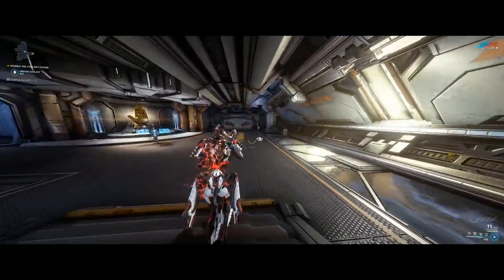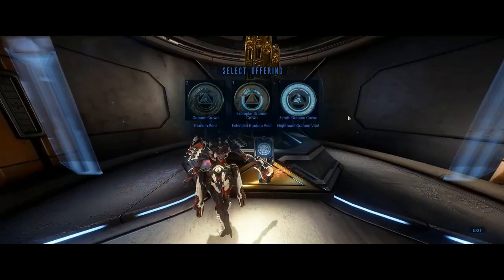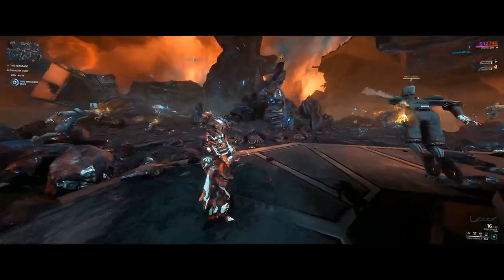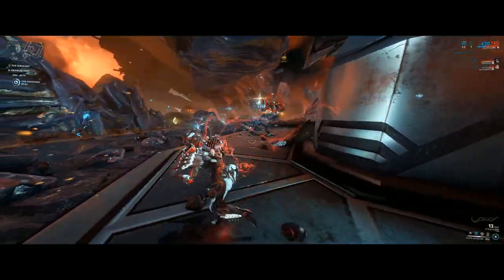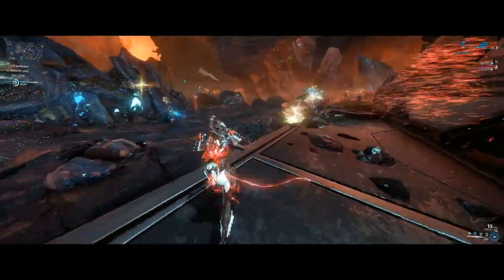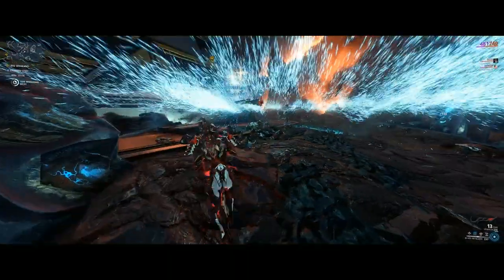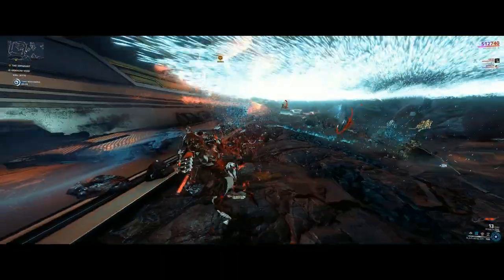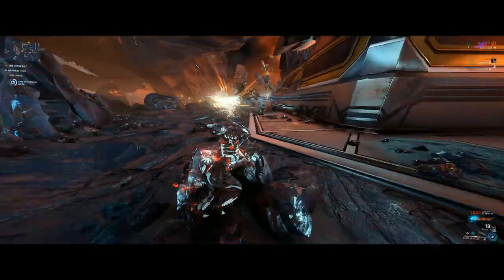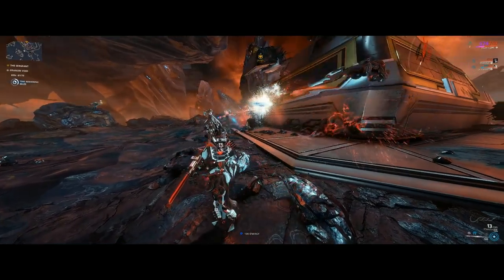Different level missions will produce different level Treasurers and in turn different tiers of Granum Crowns. There are three tiers you need to be aware of: the base version, which is between level 0 and 15; Exemplar, which is between level 16 and 30; and finally Zenith, which only drops from level 31+. The tier of the Granum Crown used to start a Granum Void mission will control the level of enemies you face and the loot table you have access to. The higher the tier, the tougher the enemies, the better the rewards.